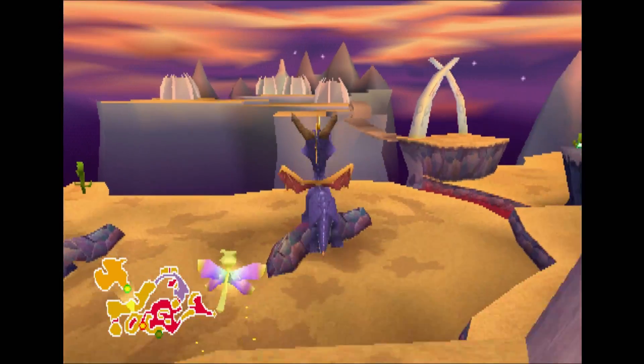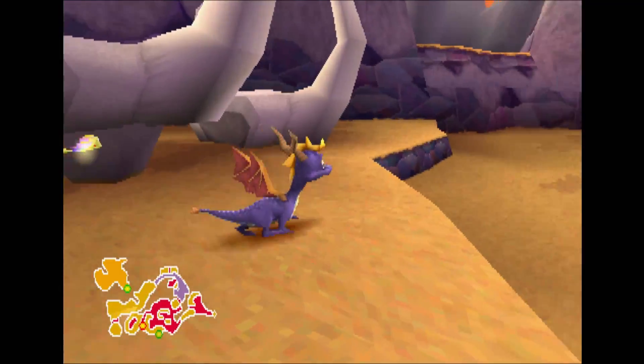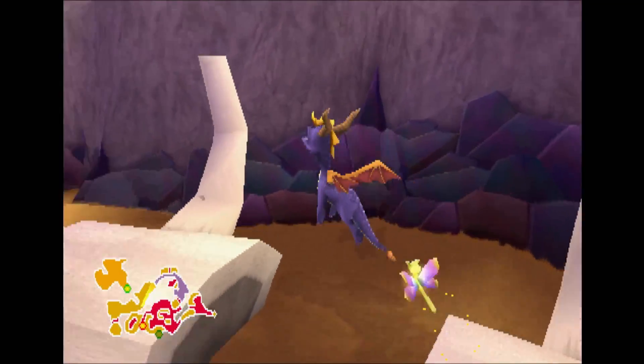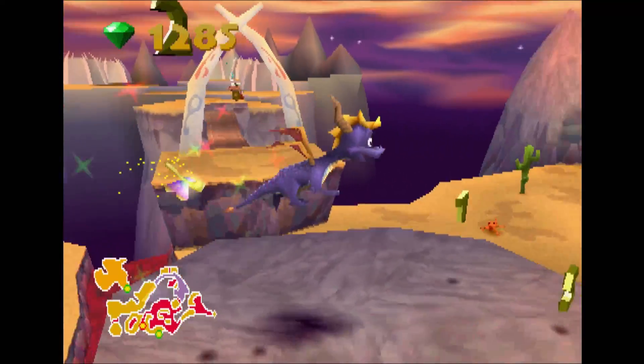Now, last episode we hit this little bottle and it had a question mark on it. After we hit it, it appeared in a different spot. So I think we have to go find where that spot was. And we probably have to hit it a few times before we finally get some gems from it.